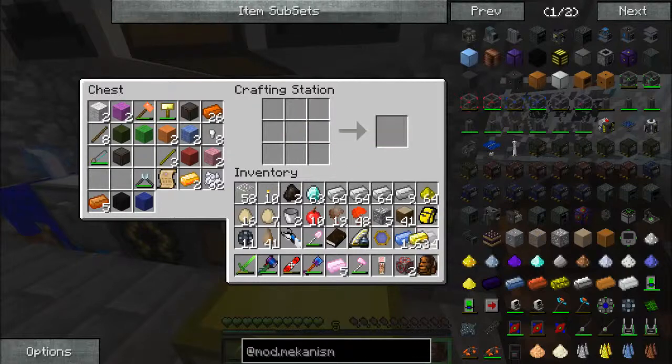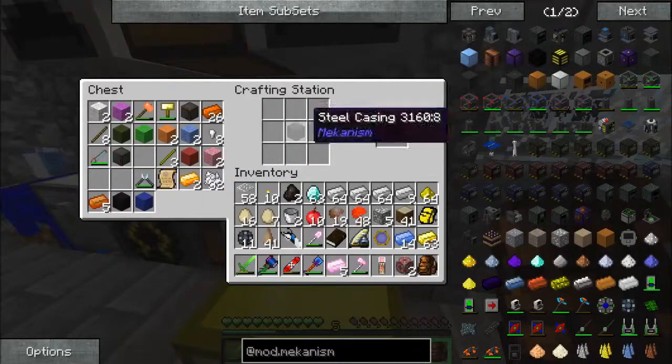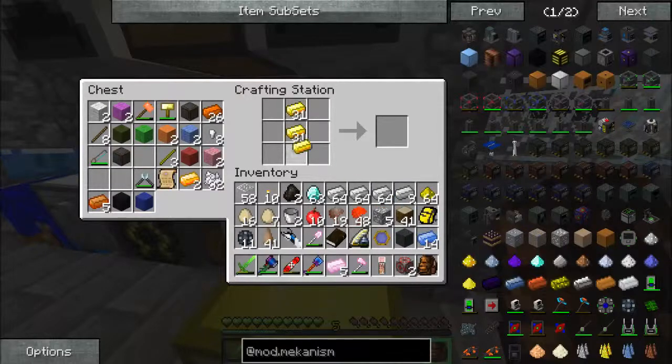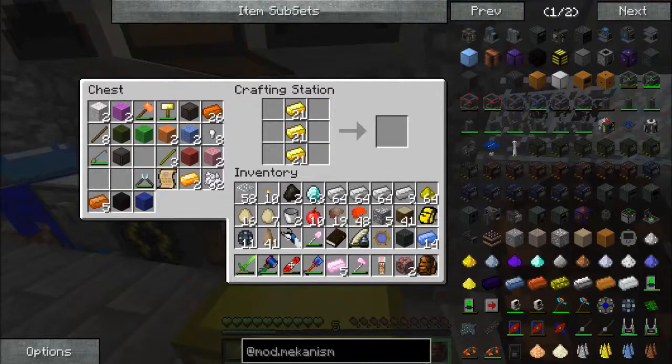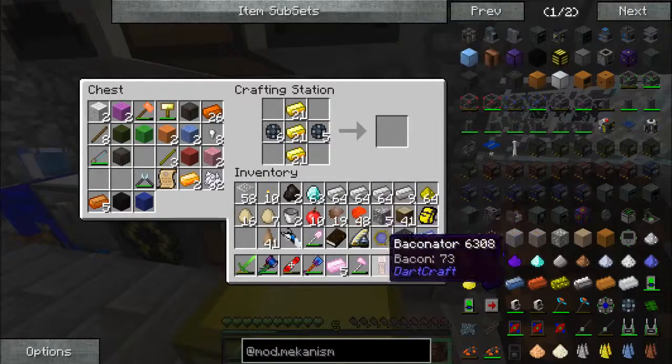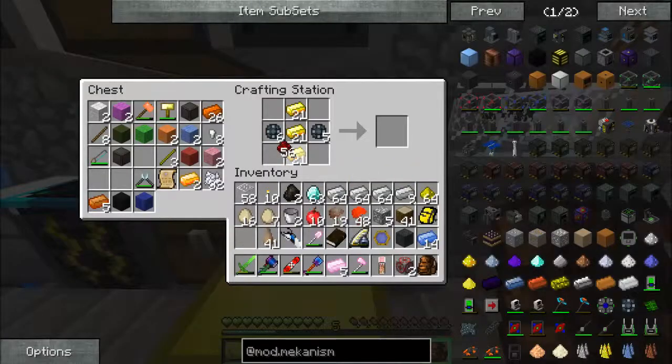Four steel and one osmium is our steel casing — got that done. Now we need two energy tablets, so we'll do that. We need enriched alloy and redstone, so we need some redstone. There we go — two energy tablets.